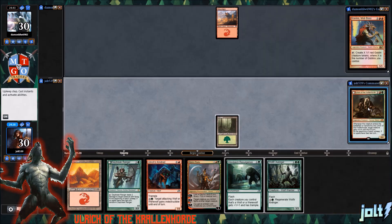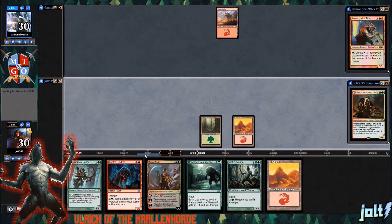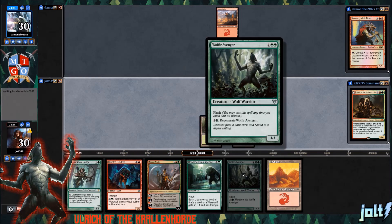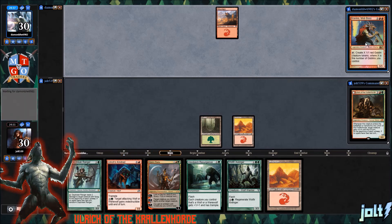I'll cover Krinko in just a second. Let's go ahead and get the Mountain down. We do have Wolfier Avenger in the hand. We just need one more green mana. Our opponent gets Krinko — tap, create X 1/1 red goblin creature tokens, where X is the number of goblins that you control. So hopefully we don't get goblined out at this point.